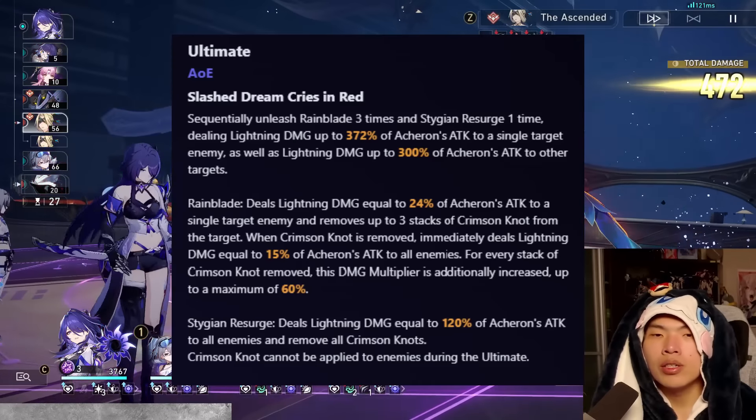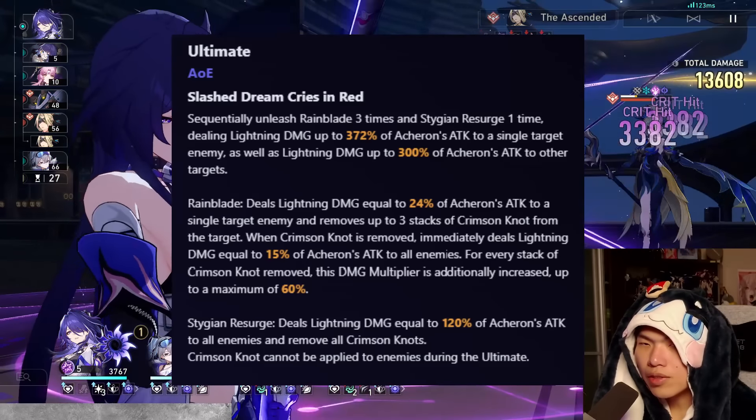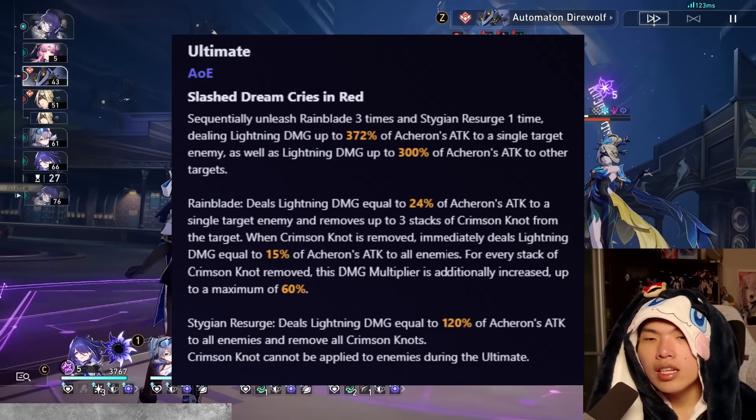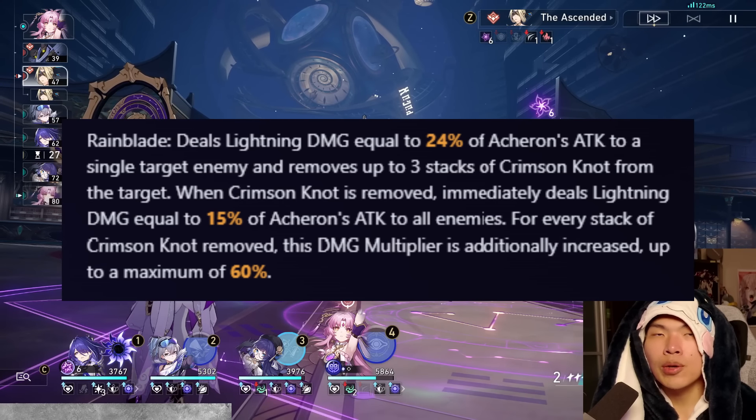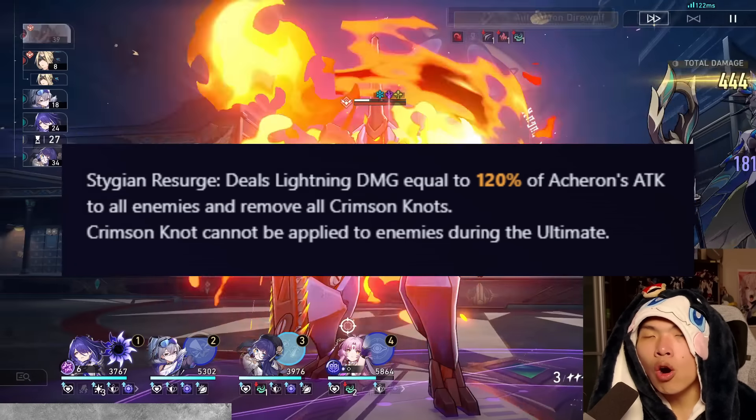For Acheron's skill, Octobolt Flash, it has sharp multipliers at 160% plus 120% to adjacent targets. The real purpose of this skill is to add Slash Dream and Crimson Knot, both of which will be explained in the talent. For Acheron's ultimate, Slash Dream Crystal Red, the AoE damage is split into two portions: the first being three single-target hits, and the second being a large AoE hit.